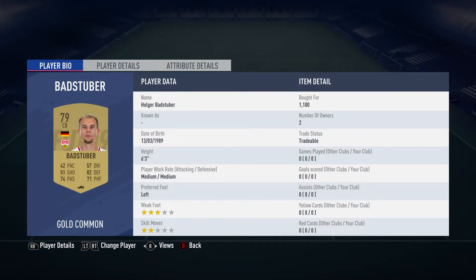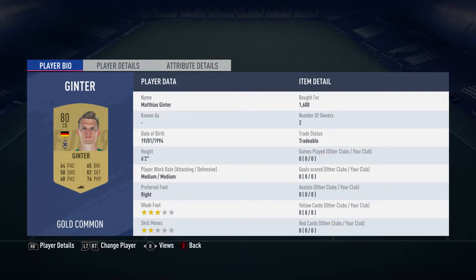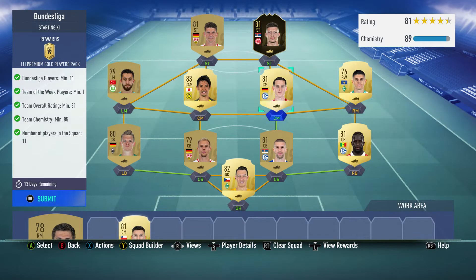The centre-back next to him is Holger Badstuber, bought for £1,100, plays for VfB Stuttgart, and is German. The left back is another centre-back, Mathias Ginter, bought for £1,600, plays for Mönchengladbach in the German Bundesliga, and is German. The right midfielder is a right winger, Milot Rashica, bought for £650, plays for Werder Bremen, and is from Kosovo.